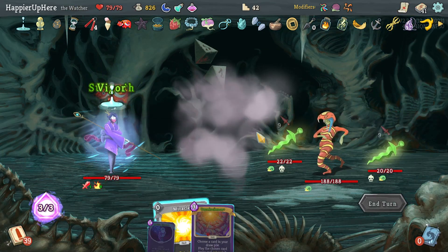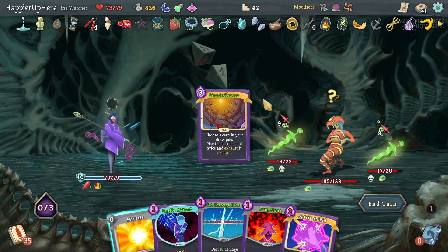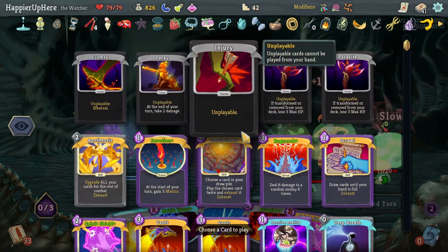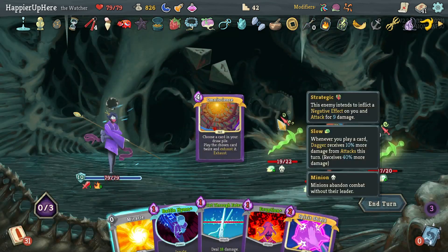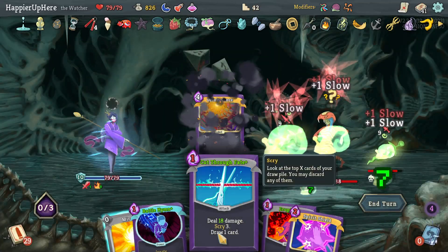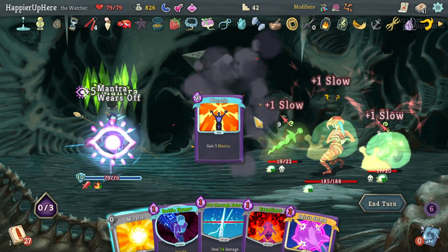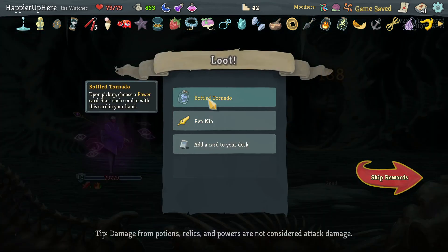Reptomancer fight. I'll enter Divinity first by playing Worship twice, then do Ragnarok. That should deal a lot of damage. Playing some random cards because mostly it doesn't matter — Divinity Ragnarok should be enough. Each hit is 94 damage — that's a lot!